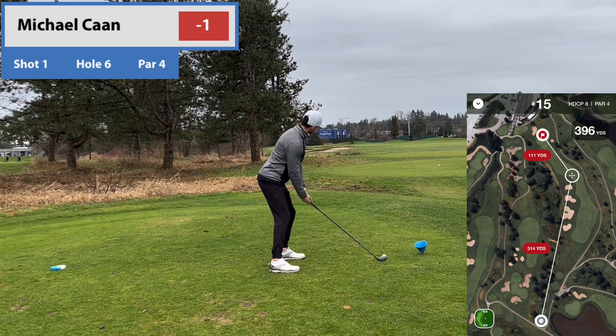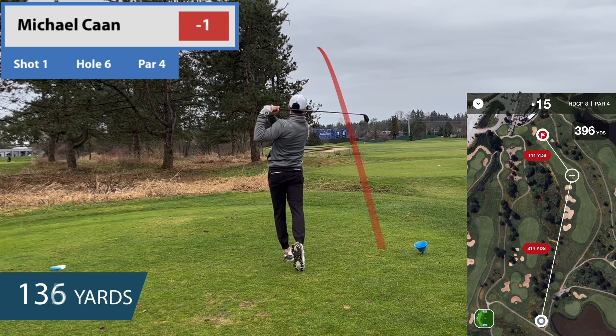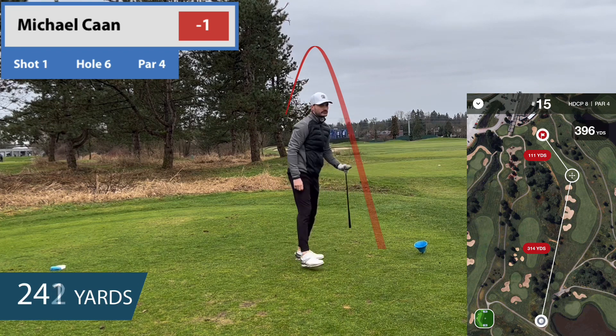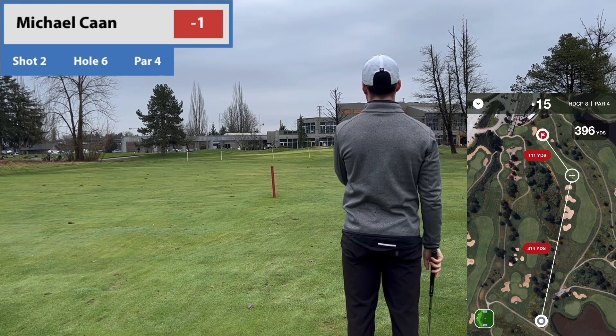I just don't understand how that putt didn't break. When the greens are a little softer they're not going to break as much — keep that in mind when you play. This next hole is a tough one — snap hook, dog leg right to left. It's so much easier from the black tees because you can just send it over the trees directly to the left, but playing from the blues you can't hit driver otherwise you'd need to snap hook it, which is really hard.